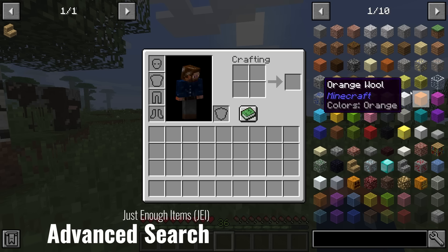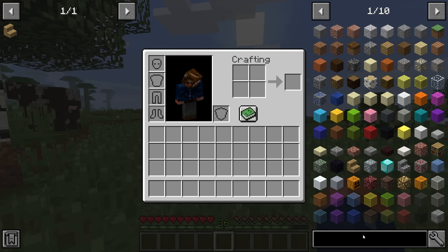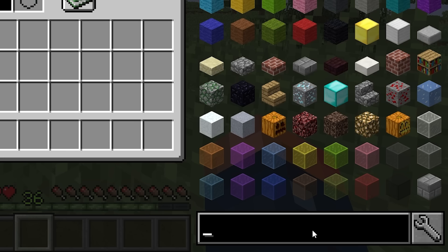Now let's look at how we search through JEI. If we had other mods installed, we could type '@' and then the mod name — for example '@botania' — and the list of all Botania items would show up, because you're defining the mod itself.